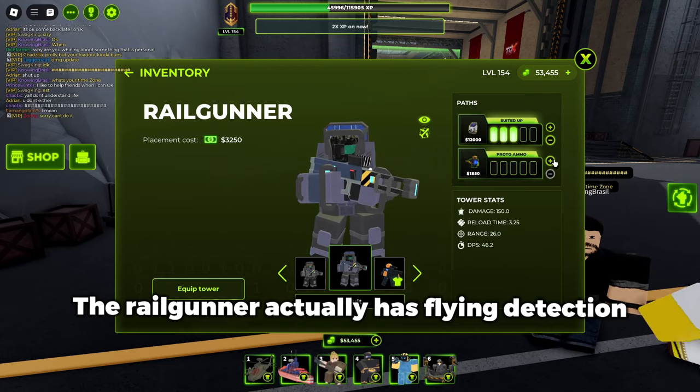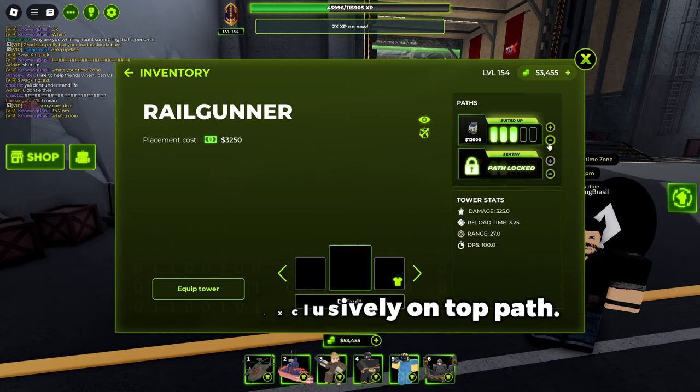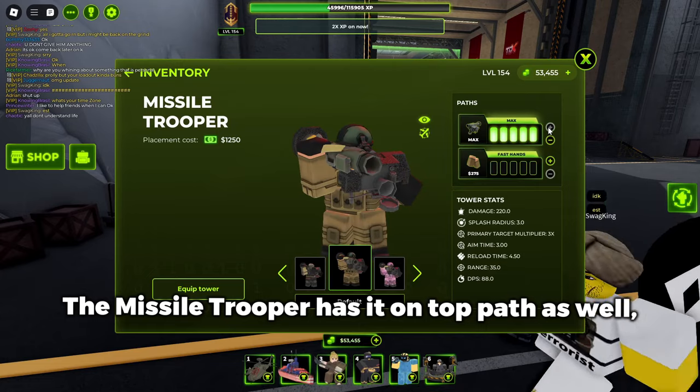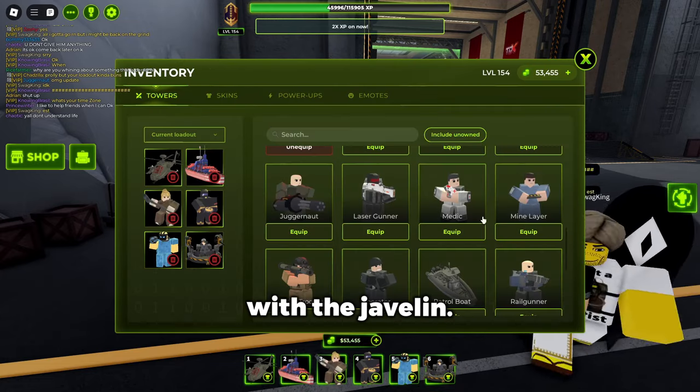The Railgunner actually has Flying Detection starting at 3x, having it exclusively on Top Path. The Missile Trooper has it on Top Path as well, but only on 5x with the Javelin.